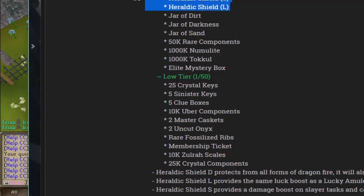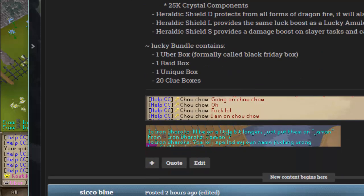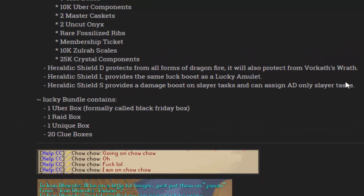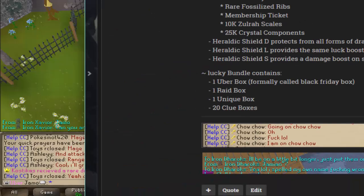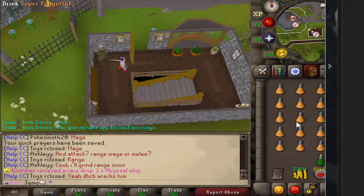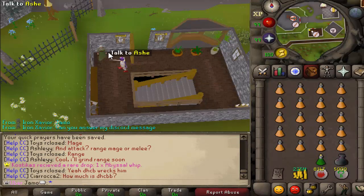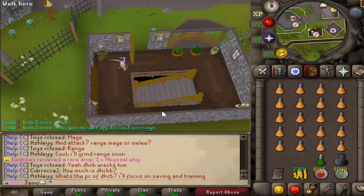These three shields are pretty interesting. The dragon one protects you from all dragon fire as well as War Cat's Wrath. The lucky one provides the same luck boost as a lucky amulet, but it's a shield — so that's a new slot for luck boosts. The skull one provides a damage boost on slayer tasks, the same as a slayer helm, so it's like having an extra slayer helm. It also has the ability to assign tasks, and every single monster on that table is found in the dungeon, so it can only assign monsters in the dungeon.